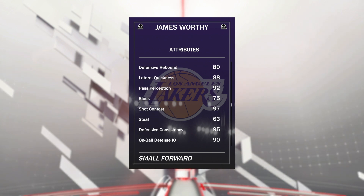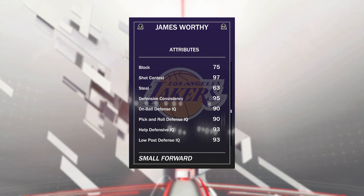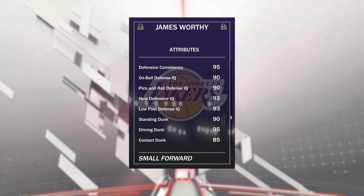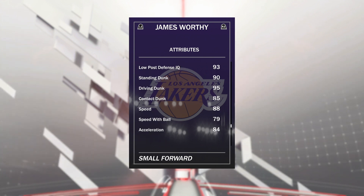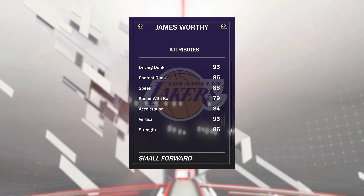On defense, 88 lateral quickness, but you can see 92 pass reception, 75 block is actually pretty good for a small forward as well, with a 97 shot contestant. As we continue to go down, you see he's just got great defensive stats. Other than his steal rating of a 63, everything else is in the 90s, even his low post defense at a 93 — again, is the reason why I'm going to be running him at the 4. When he does go to the basket, 95 driving dunk and 85 contact. Speed is pretty good, not much speed with ball, so you don't really want him as a ball handler, rather someone who's catching and shooting, catching in the post, or catching about to drive.